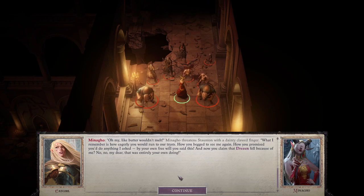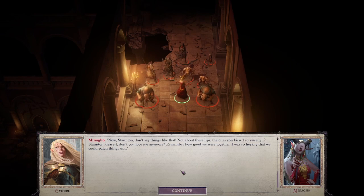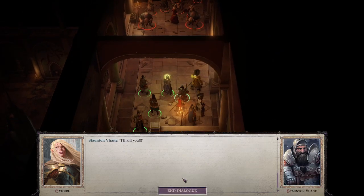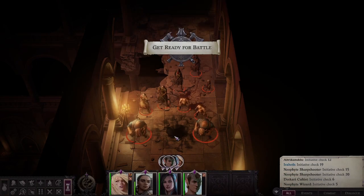'Oh my, like butter wouldn't melt.' 'What I remember is how eagerly you would run to our trysts, how you begged to see me again, how you promised you'd do anything I asked — by your own free will, you said. And now you claim that Drezen fell because of me? No, no, my dear — that was entirely your own doing.' 'I'll beat your lying lips into your filthy throat!' 'Now Staunton, don't say things like that — not about these lips, the ones you kissed so sweetly. Don't you love me anymore?' 'I'll kill you!' And into the fight we go.